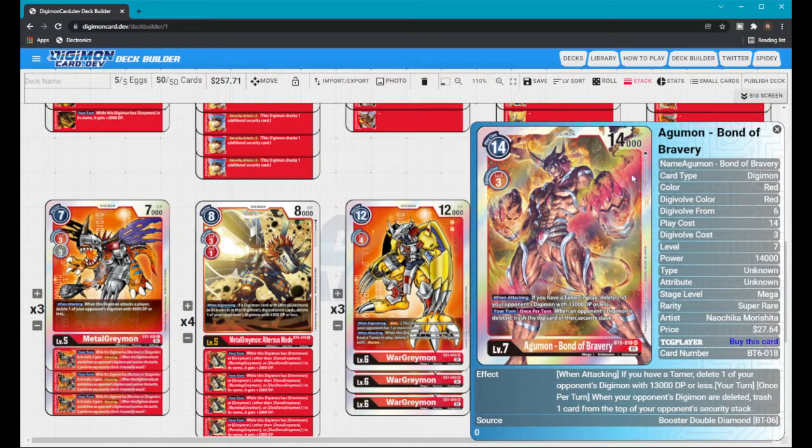For Agumon Bond of Bravery, I had four but brought it down to two because the new Agumon EX1 can search it into your hand. The only downside is if both copies are in your Security and you never draw them. One way around that is running Agumon Expert — if Bond of Bravery is in your trash, you can use Expert to get it back into your hand. I don't run it because I was seeing Bond of Bravery way more than expected with just two copies.